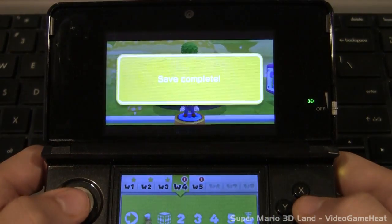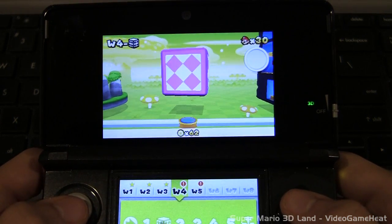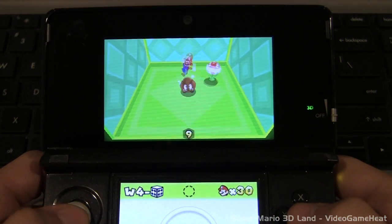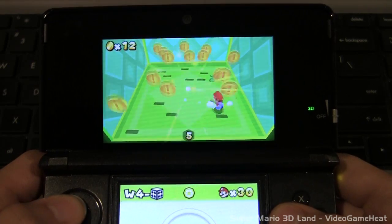Once you do that, grab the star coin, run to the finish, and make sure to go all the way to the top of the flagpole to complete that level 100%. Here is another mystery box where we have to get the star coin after collecting all the regular coins, and there are a few enemies to defeat first.